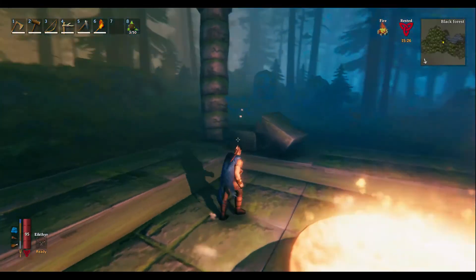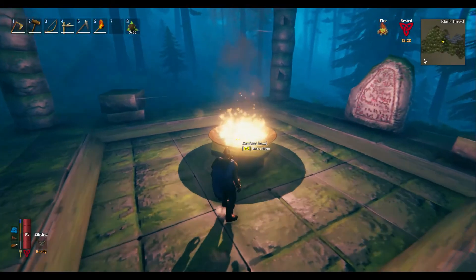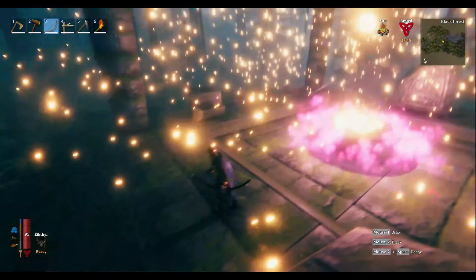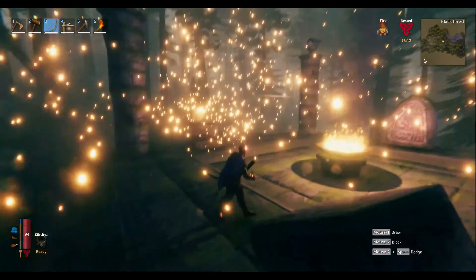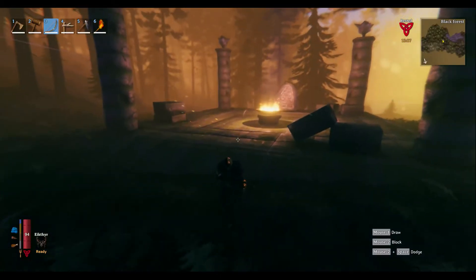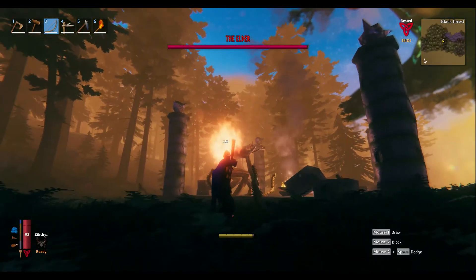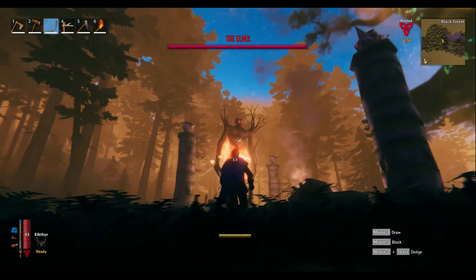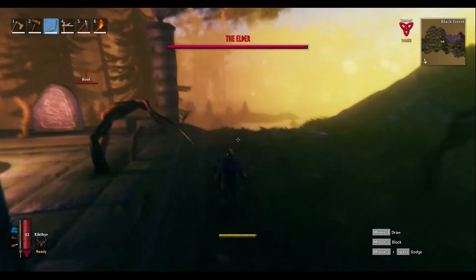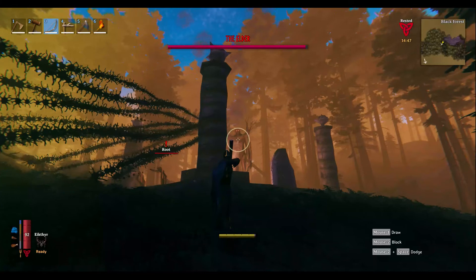Got a nice area. What we'll do is we'll hide behind these pillars when he casts stuff — you'll see. Boom, all right. Those are roots out of the ground that smack you around, and there's that — you do not want to get hit by that at all.